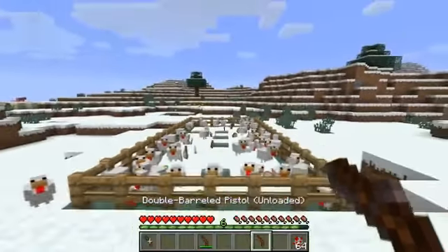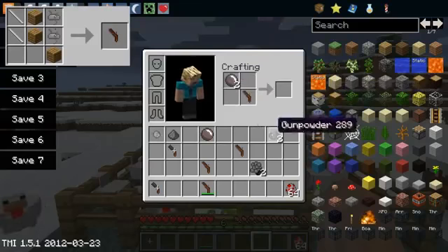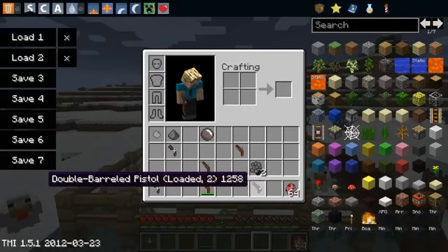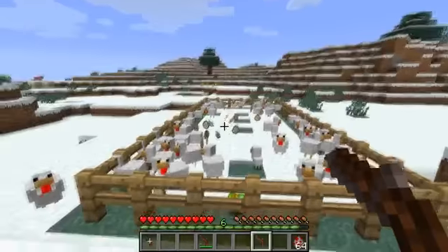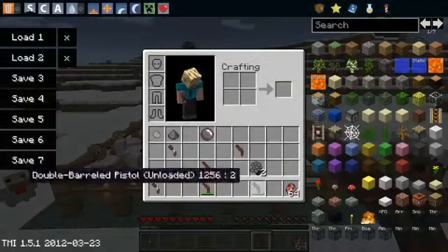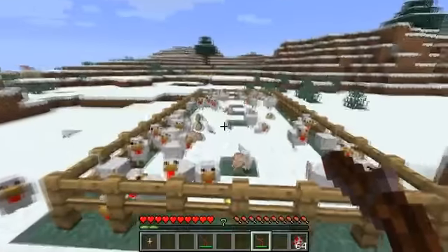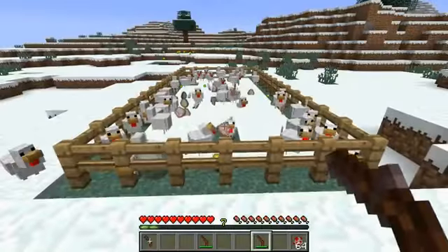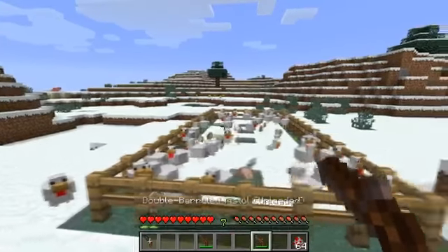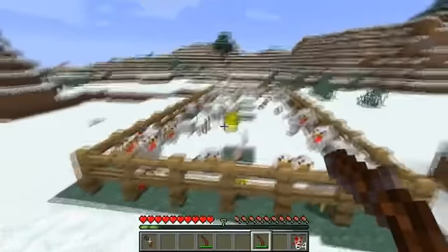The next one I'm going to show you is the double barreled pistol. This one you can actually load 2 shots into — add a round shot and gunpowder, then place it back in and load it again. You can see it has loaded 2 shots. Then we can fire and kill 2 chickens — a lovely explosion of chicken and feathers. You can also load this with 2 book shots for double splash damage. This one has a durability of 60 shots, less than the normal pistol, but also has the same range of 20 blocks. This one has a higher chance of misfire — 1-in-30 shots.